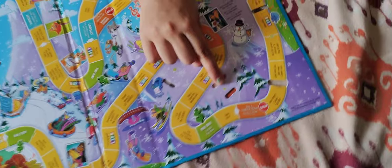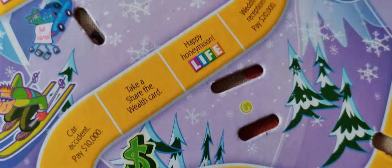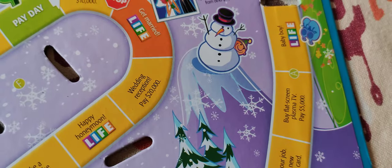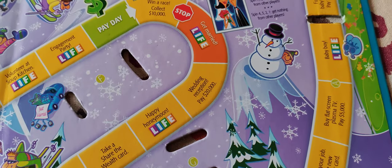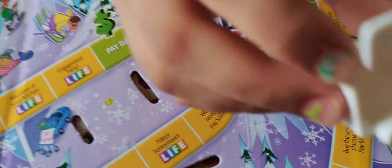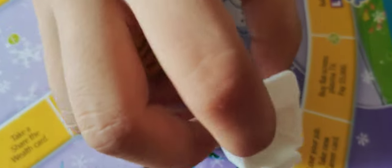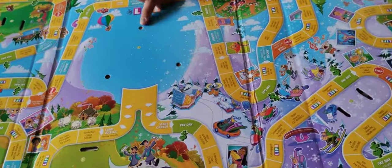If you look very closely, there is a letter G marked here. I have to fix a component in there. You can easily take it out or fix and fold it in the middle.